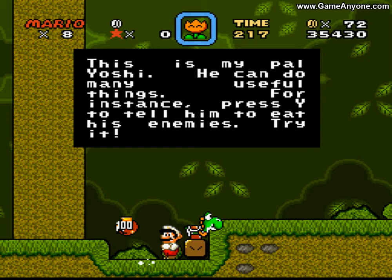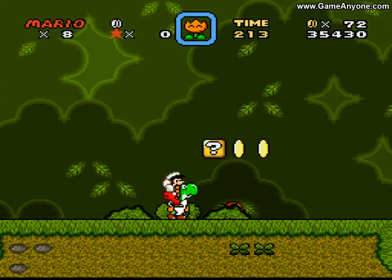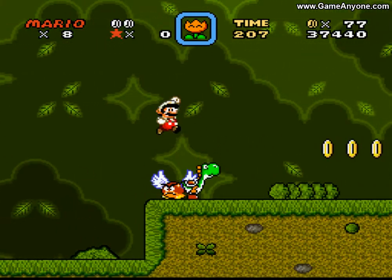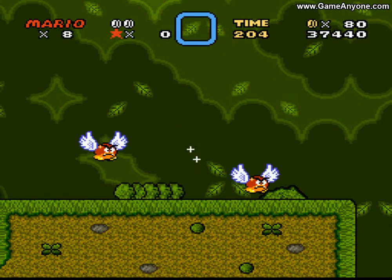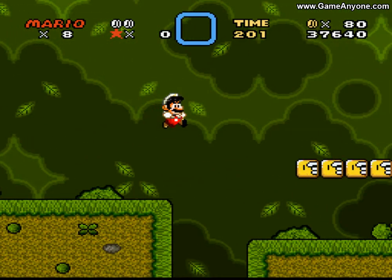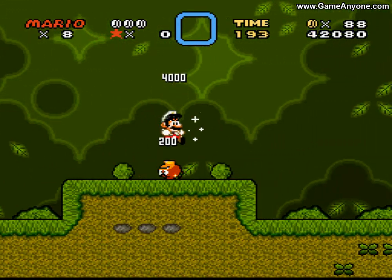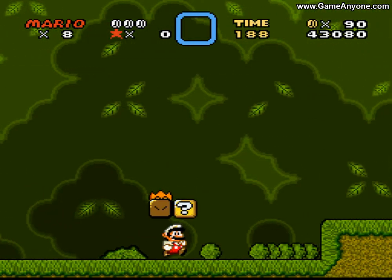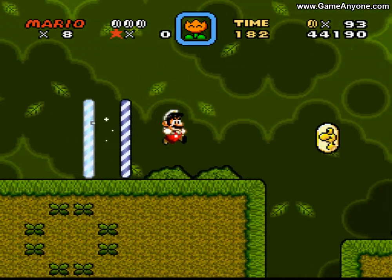The game introduces Yoshi: 'This is my pal Yoshi. He can do many useful things. Press Y to tell him to beat enemies.' I would have liked this type of tutorial in the original Mario World — the language is simpler and more directed to the player. It's at least addressing the player — having Mario ask you, so to speak, to help him out. It's neat.